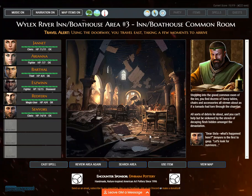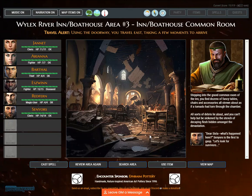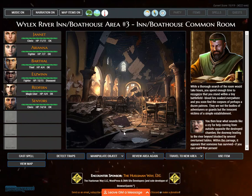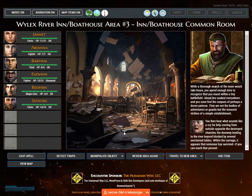Travel alert. Using the doorway, you travel east, taking a few moments. Stepping into the grand common room of the inn, you find dozens of fancy tables, chairs, and accessories all strewn about as if a tornado had torn through. All sorts of debris lie about and you can't help but be sickened by the stench of decaying flesh. 'Dear Sisla, what's happened here?' Senators gasps. While a thorough search would take hours, you soon find the corpses of perhaps a dozen innocent patrons. You then hear what sounds like a cry for help coming from outside, blocked by several overturned tables. Someone has survived.